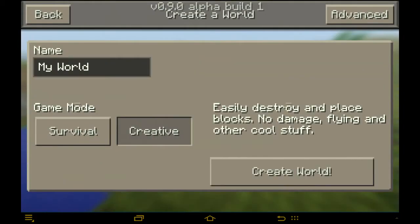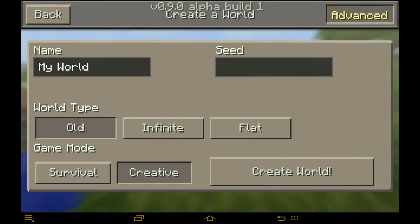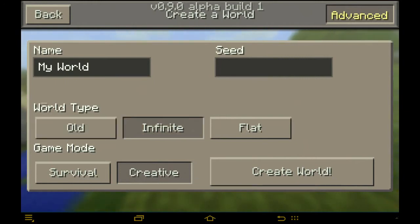Let's make a new thing. You can see everything's normal, but on the top right you can see a thing called Advanced. You press on Advanced and you have world type — Old, Infinite, or Flat. Let's make it Infinite and let's create a world.